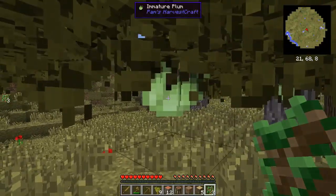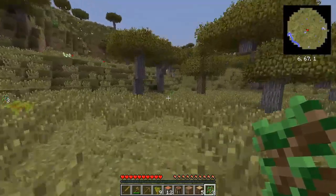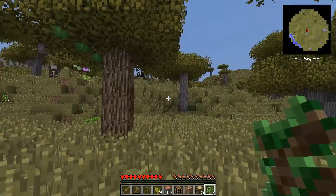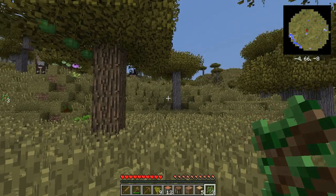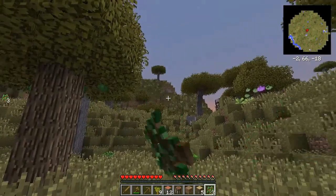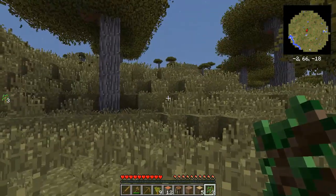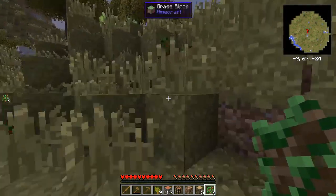You see we have Pam's Harvest Craft — there are these wonderful plums over here and an apple tree over here. And before I forget — spawn. There we go. I now have a world that has been pre-generated in all four compass directions out to 50 chunks. That is a 10,000 chunk area total, so I have a lot of world to play in.